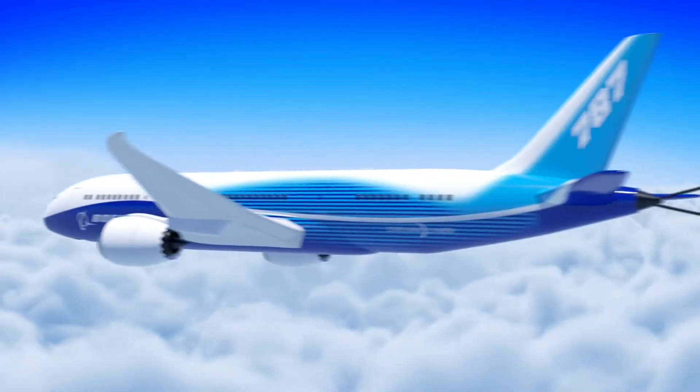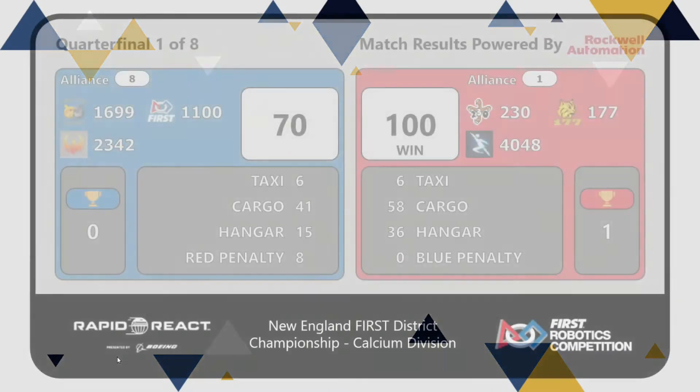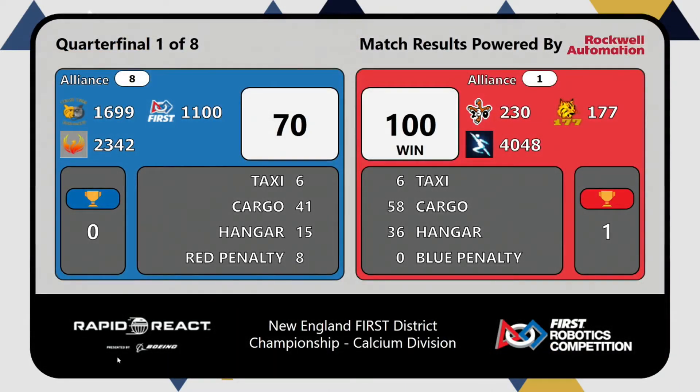Here come the results of our very first quarterfinal match: a win by the red alliance, one hundred to seventy. You can see the difference in the score there — they all got the taxi point.